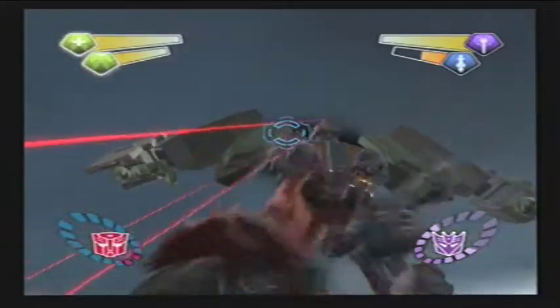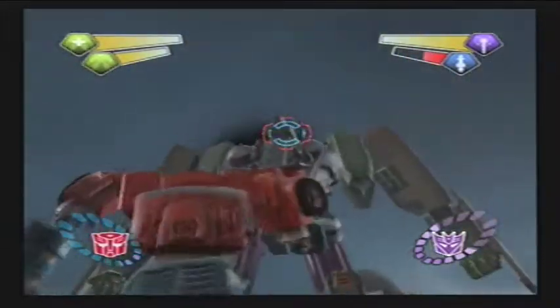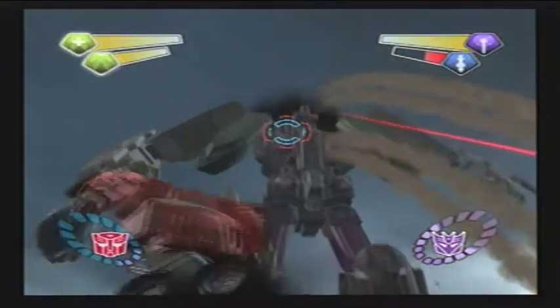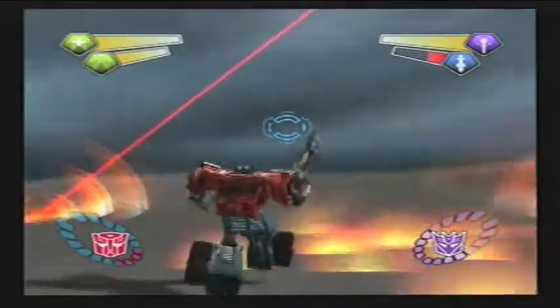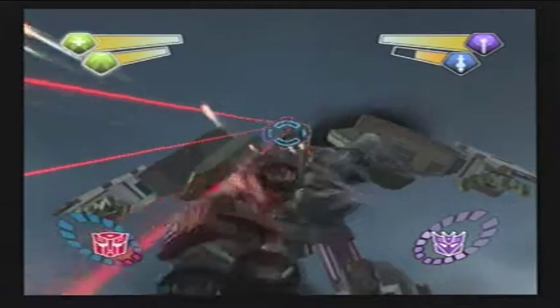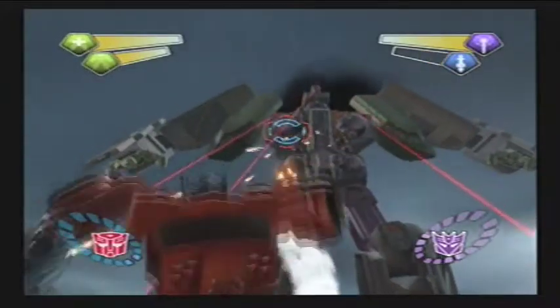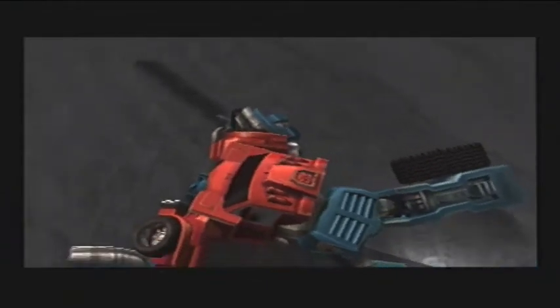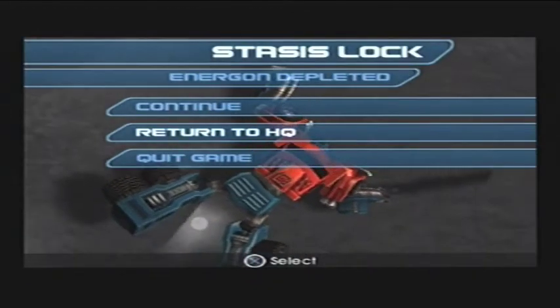He still has that turret — he's cheating again. Did I hear some jet units? Yeah, now we have some jet units. The good thing about the jet units is that they are a source of energon. Oh, I died. Oh well, we'll try it again. We're going to change up our weapons though.